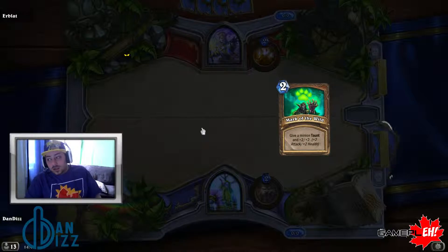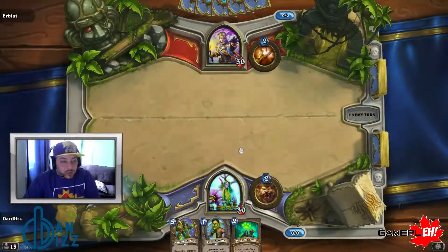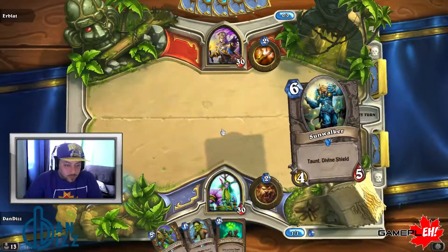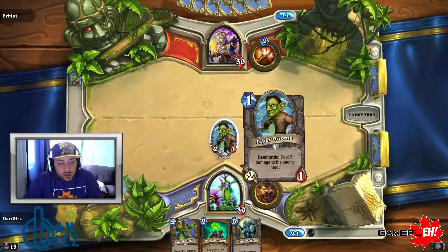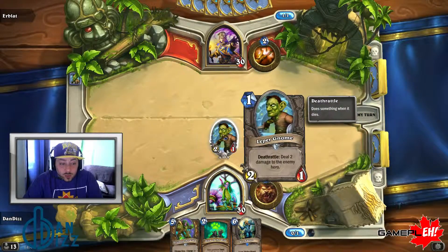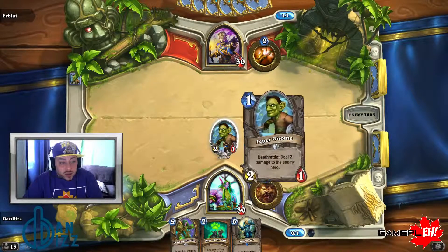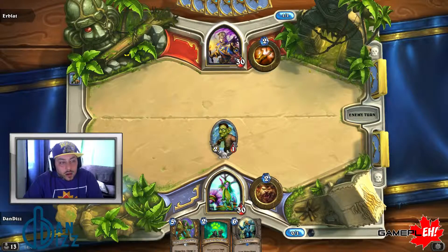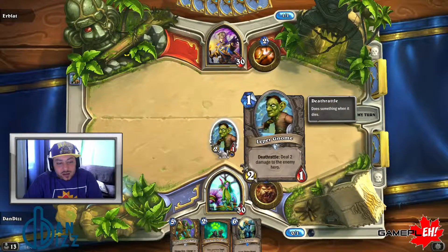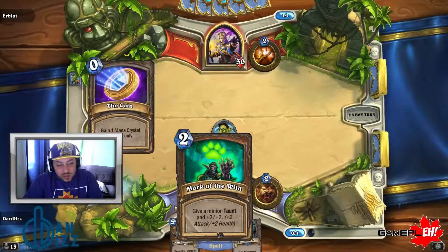We're going to throw those cards out — a little too early on to have such high-cost cards. I've got my Leper Gnome here early on, which is nice. If he's going to be able to do some damage, he will deal some damage after that as well. Generally on first turn, Leper Gnomes are looking at four damage right out of the gate, because he's going to be able to attack usually, and he'll also deal damage once he dies. If he makes it to the second turn, he's going to become a little bit more dangerous with this Mark of the Wild, so long as it works.